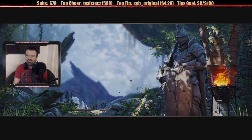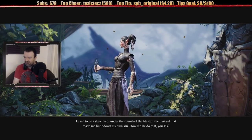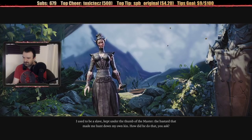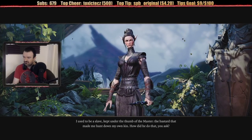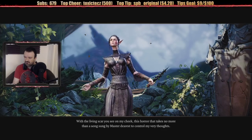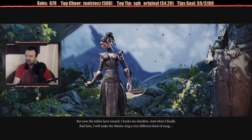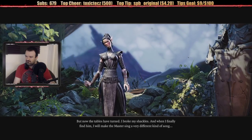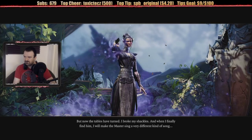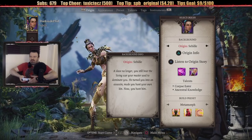Sabille's story: 'I used to be a slave, kept under the thumb of the master. The bastard that made me hunt down my own kin. With the living scar you see on my cheek — it takes no more than a song sung by Master Dearest to control my very thoughts.' Mind control. 'But now the tables have turned. I broke my shackles. And when I finally find him, I will make the master sing a very different kind of song.' I don't know who I want to play as. These are seriously all interesting stories.